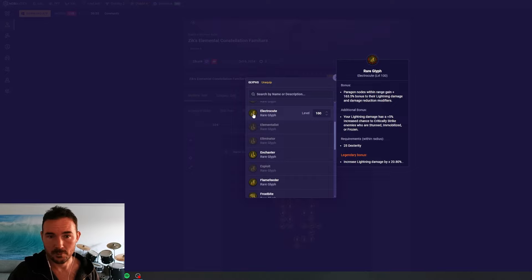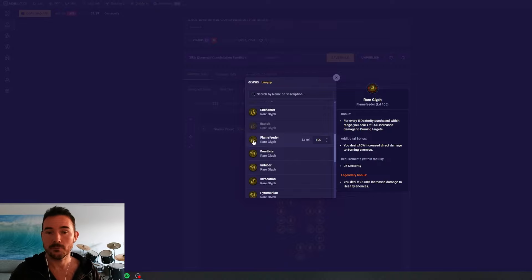Flame Feeder used to be really good for burning builds and is still pretty good, but the biggest problem is the low uptime on the legendary bonus. It reads 30% increased damage to healthy enemies — so that's only going to have roughly 20% uptime if you consider healthy only applies at 80% health and above. You'll only get this 28.5% multiplier when a boss is above 80% health, then it turns off. You still get the 10% direct damage to burning enemies as long as you're burning and focused on direct damage, plus a nice additive bonus at the top.